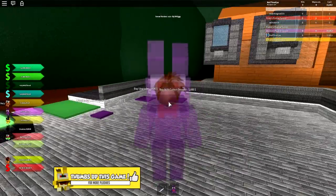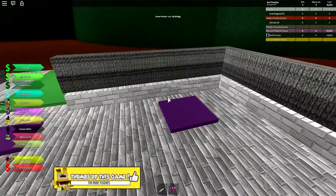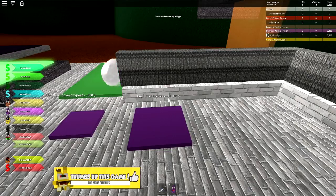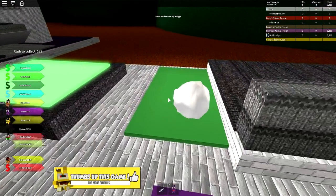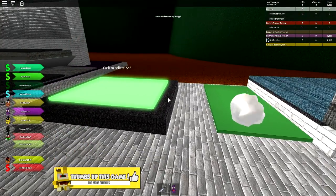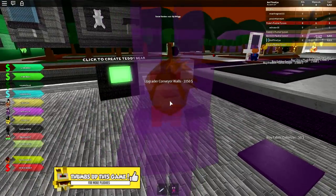Oh, it feels so good. We've got 11,000 — that's pretty good. So let's get another automated cotton dropper, let's buy an upgrader. An ultra upgrader is 10,000, we can't afford that yet. Let's upgrade the conveyor speed, and hopefully this should start bringing in a lot more money for us. It gives us one per time — that seems a little stingy.